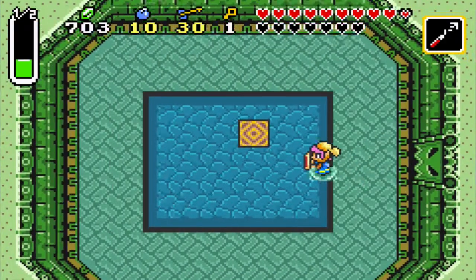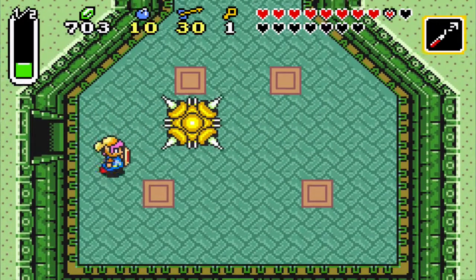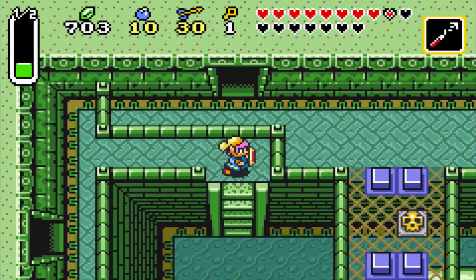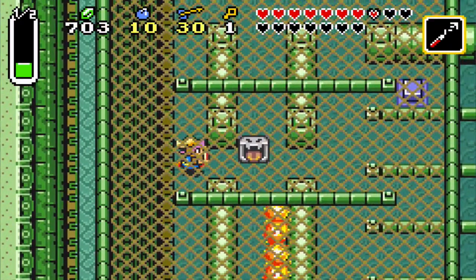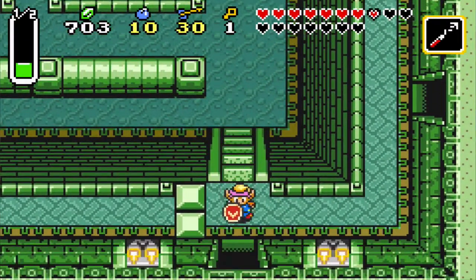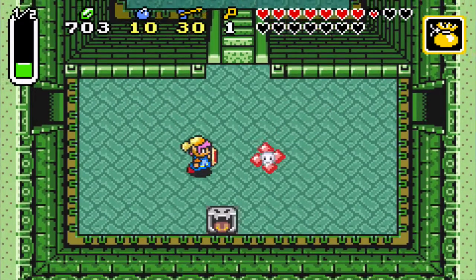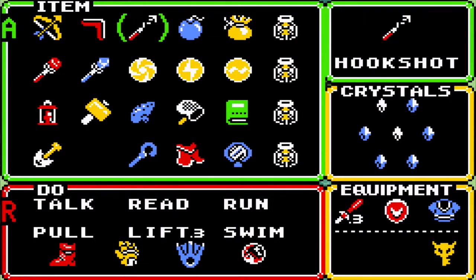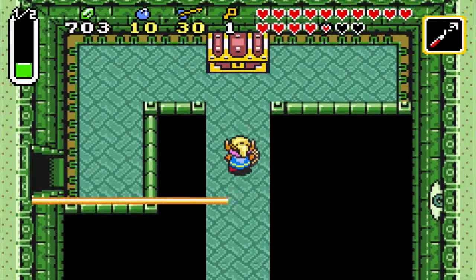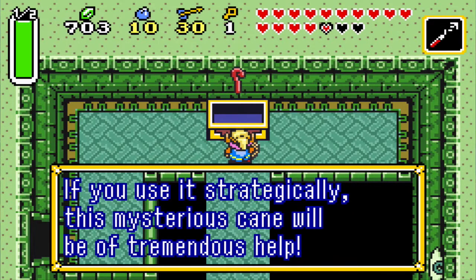We're going to head left, where there should be a warp panel. Which leads us to this room — but we don't want to go that way yet. We want to head down to the right, back into this room. So just remember where that room is, because it's going to be sort of important, but we don't really need to go through it. What we want to do is hookshot there and then just dash across here, and we get the red cane — the Cane of Somaria. If you use this strategically, this mysterious cane will be a tremendous help.